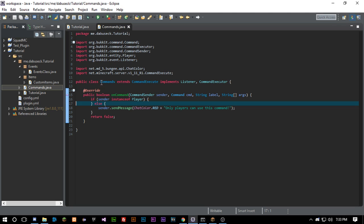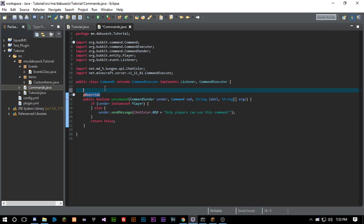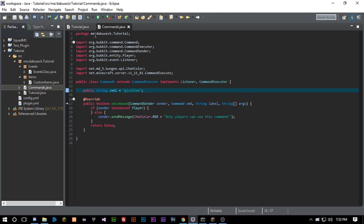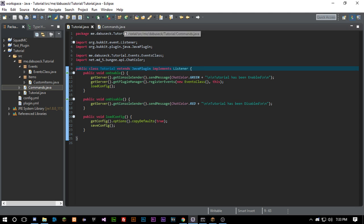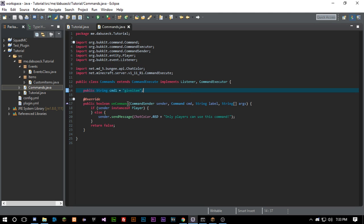I personally like to create a list of public string variables for all of my commands. So we'll have cmd1 equal 'give-item' — we're going to give a player a singular item. That way when I have to type in all the stuff to register my command, I can just call cmd1, cmd2, cmd3, and so on, without having to remember exactly what I typed.